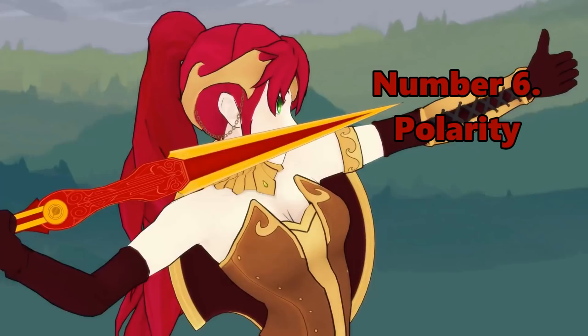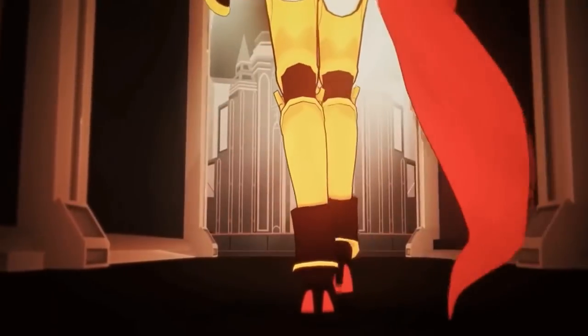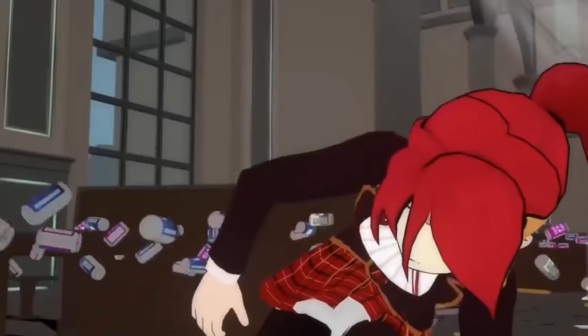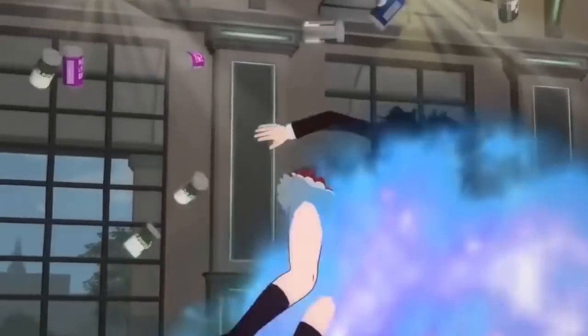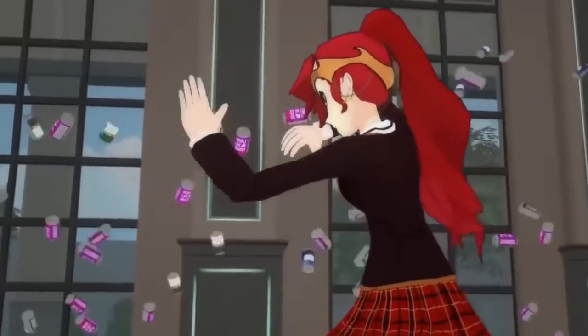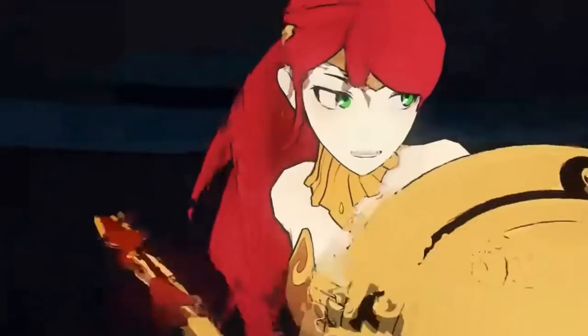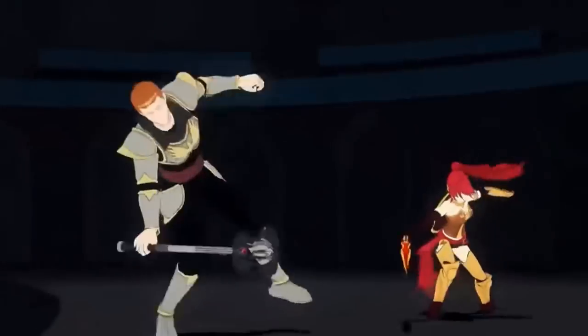Number 6 is Pyrrha Nikos' semblance: polarity. Pyrrha's ability to control magnetic forces has nearly limitless applications, and her clever use of weaving this into a fighting style has created her unbeatable persona. She has also displayed the ability to use it en masse, the results of which have been quite disastrous. In a world where most weapons are made of some form of metal, her ability is considered one of the most, if not the most, versatile.